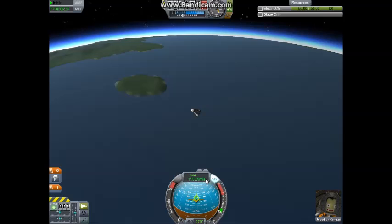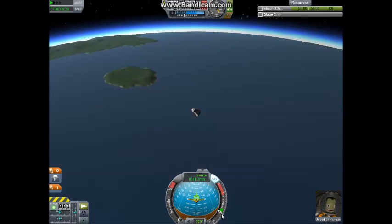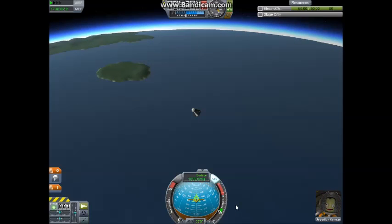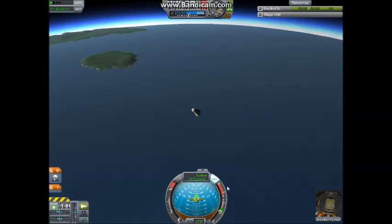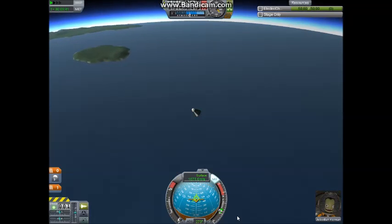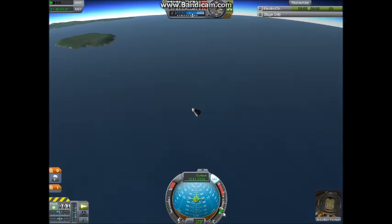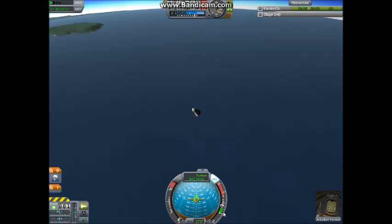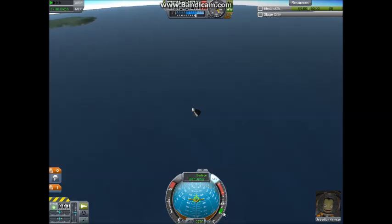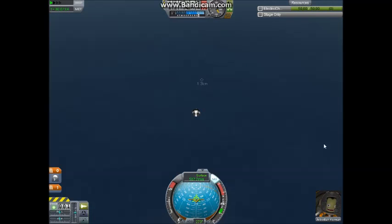We're going to slowly stop picking up speed and start losing speed — that's when we're going to experience what's called a G buildup. I try to shoot for less than five Gs, because once you start getting up into that range it starts getting dangerous for your crew if you are into roleplaying. As you see, the G meter is climbing — there's five. Good. And it should come back down as we hit terminal velocity.